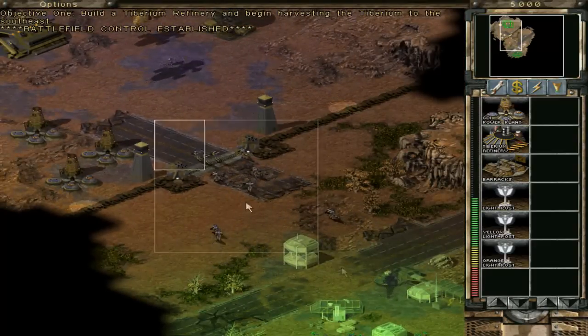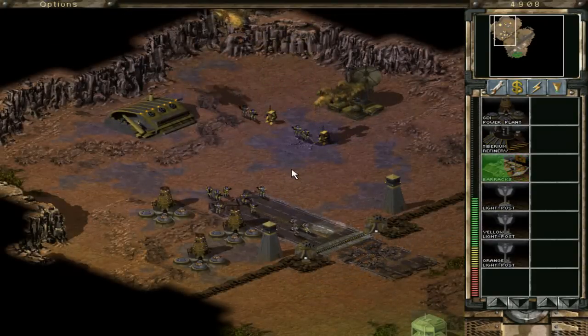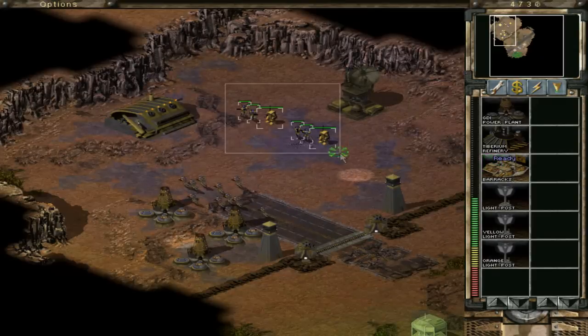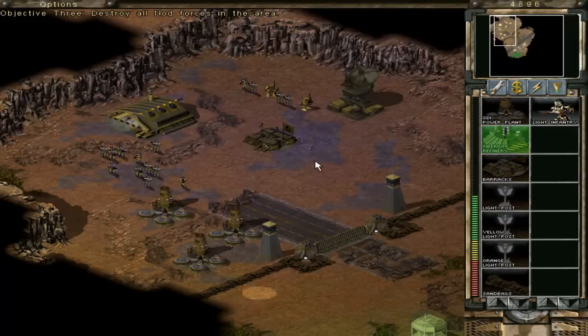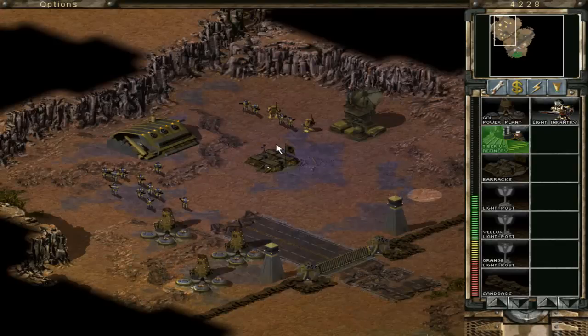So this place is exactly like Red Alert 2 — you control it in the same way, you have the sidebar, you build buildings and whatnot. One thing I should mention about this game: you remember me saying that EA forced Westwood to rush out this game before they thought it was finished? So they had to remove a bunch of stuff. And I re-added a bunch of stuff through the game files — you just go into the ini files that you can configure with Notepad or whatever, and change the settings. For example, these light poles — you're not supposed to be able to build those originally. EA cut them out.